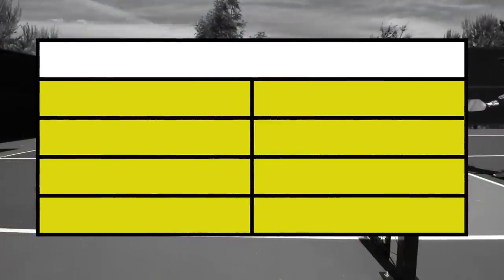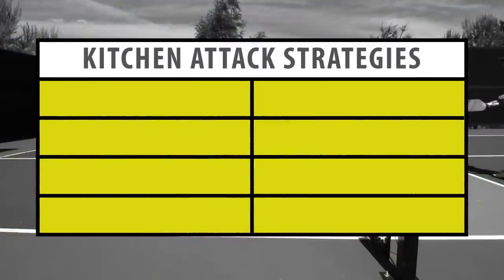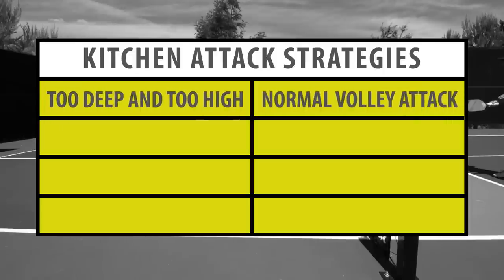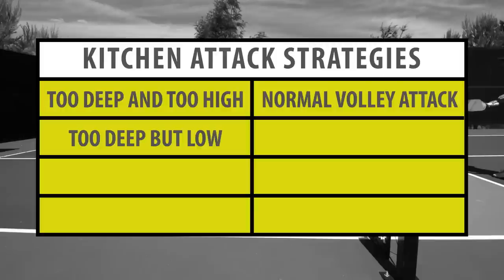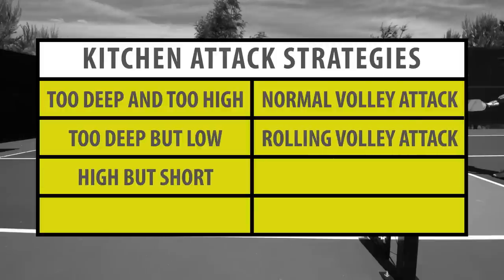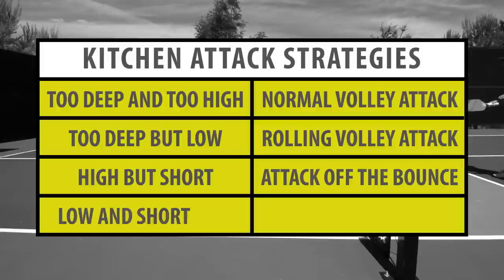Here's a quick cheat sheet to help you make the right choice on attacking around the kitchen. If their shot is too deep and too high, then a normal volley attack. If their shot is deep but low, then a rolling volley attack. If their shot is high but short, attack off the bounce. And if their shot is low and short, then just dink it back.